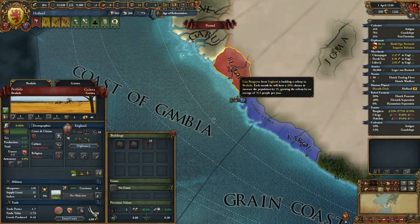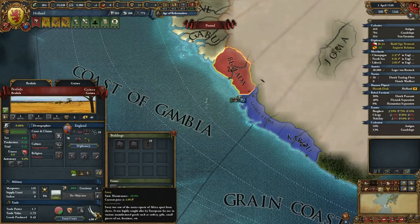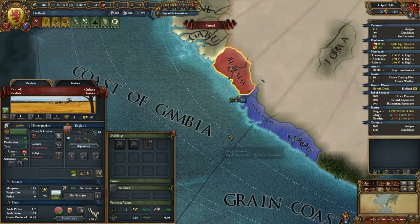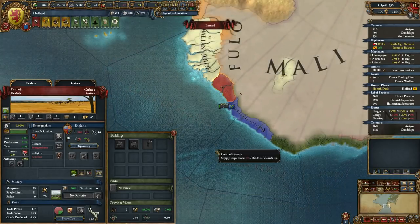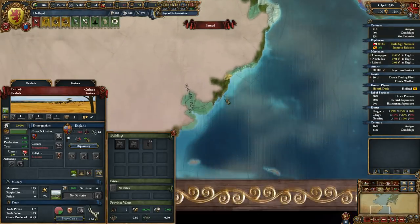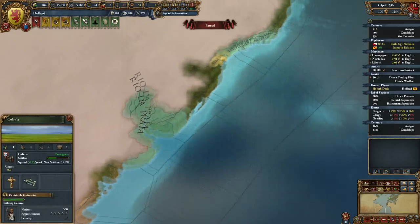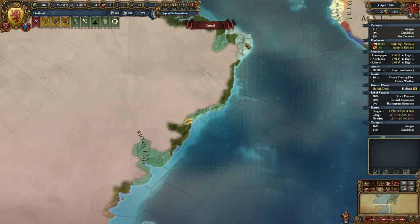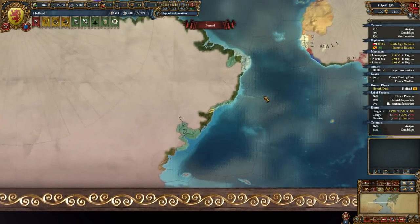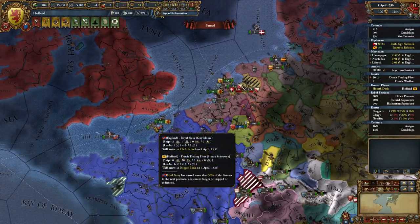I'm going to try to get that province in Senegambia — it has a valuable trade good and is nearby merchant republics and trade companies. This will allow me to move out further into the world because it's a stepping stone for colonization all across the African coast but also in South America. We probably don't want to leave all that to Portugal. We have two Penambah and another indigenous tribe over here — they must have added that in one of the past patches.